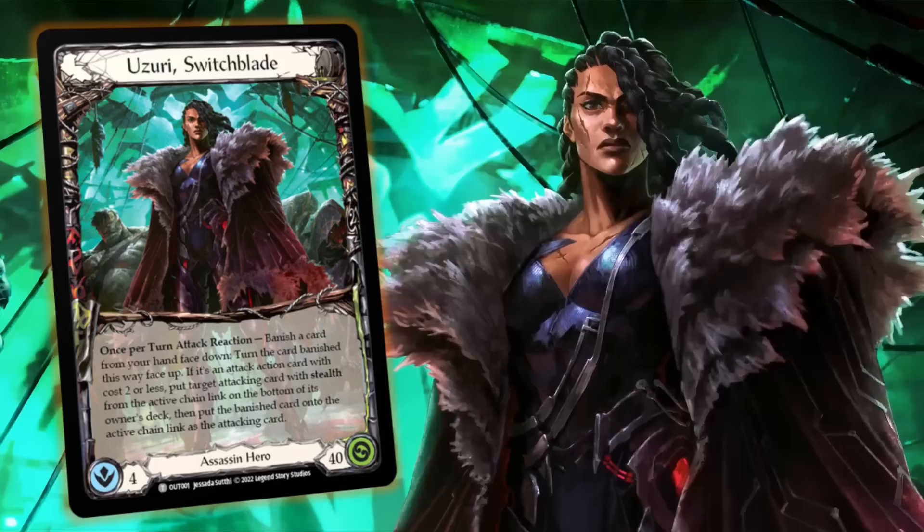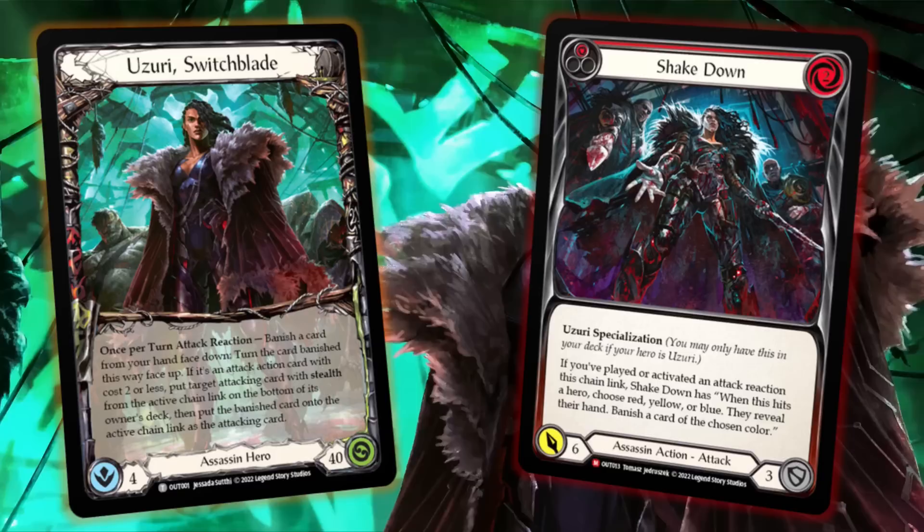What Uzuri lacks in raw damage output she makes up for in cunning. By utilizing her Switcheroo ability, Uzuri can force opponents to either over-commit or face crippling on-hits that hamper their every move. Uzuri will look to constantly create difficult decisions, leading with a stealth card and maintaining one card in hand threatening over-the-top damage and on-hits. Deck lists are available at fabtcg.com.